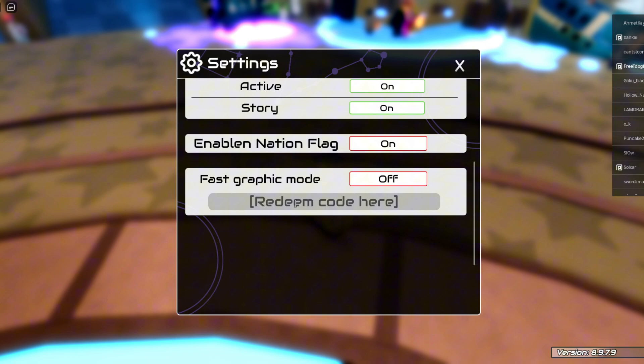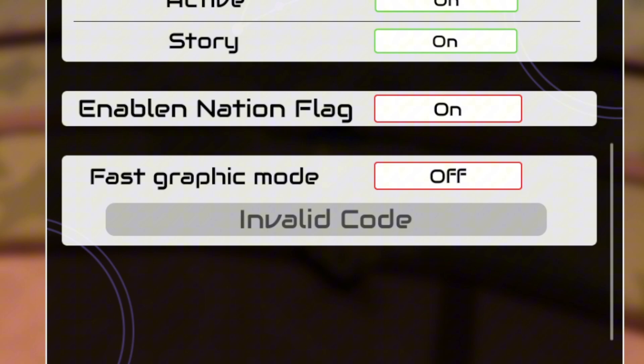By the way, it took a second to record this video because I forgot to record audio the first time, so some codes may say 'Already Redeemed.' Also, if it says 'Invalid Code' — even if you click off without typing anything it still shows that — so just ignore it if you see it happen. Anyway, let's go through all the codes.